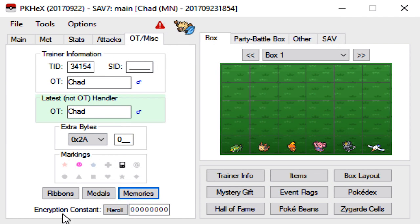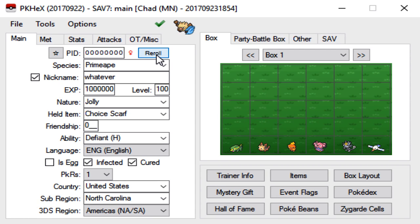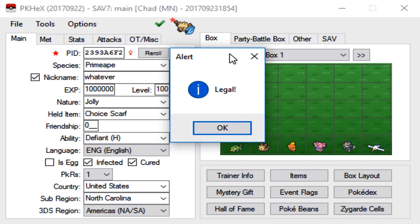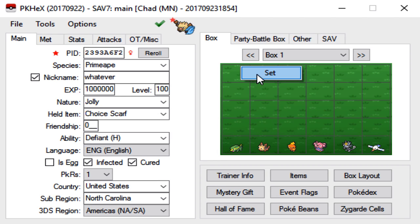The last thing you have to do is re-roll the EC, or encryption constant — so re-roll that. Then re-roll the PID. And if you want to make your mon shiny, click that button. That's pretty much it. You can go ahead and check your mon to make sure it's legit. As you can see, this little pop-up happened and it says my mon is legal. Then right-click in your box and click Set, and you can see in Box 1 we have a Primeape that we just genned.